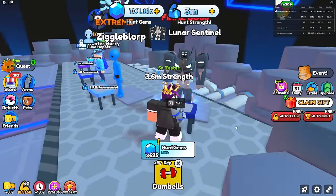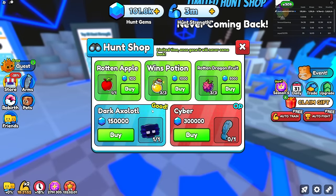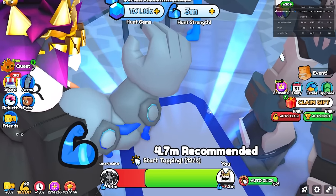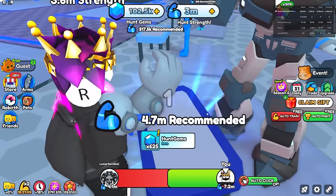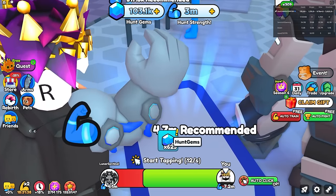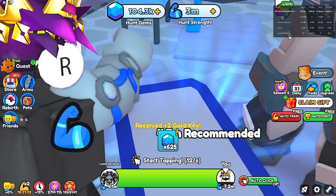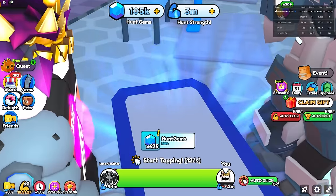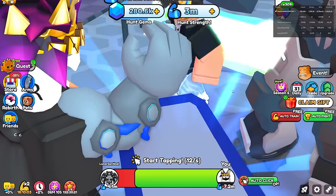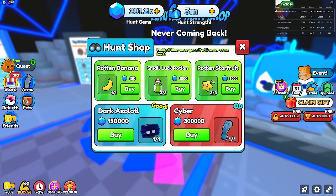I'm beating this boss way faster now, which gives me a lot more gems quickly. Already at 101.8k gems. The dark axolotl is only 150k — I only need 50k more, which isn't too crazy. Grinding a bit more to get that pet, earning 625 hunt gems every defeat. I've checked everything and there's no way to increase that per-win amount, so I'll just sit here until I hit 150,000 gems.